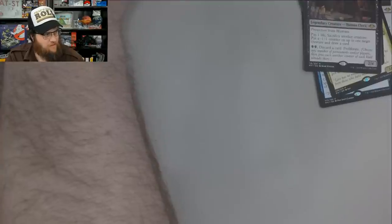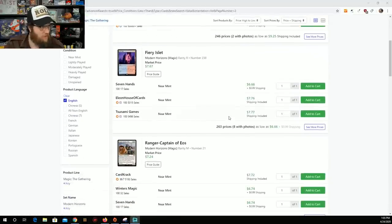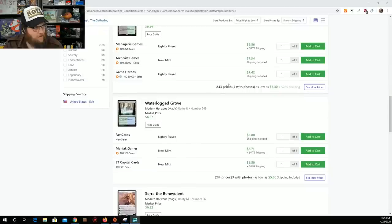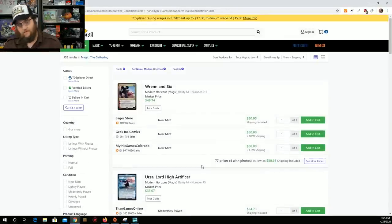Planebound Accomplice. I feel like Seasoned Pyromancer maybe — Unbound Flourishing, that's another Mythic. There's a lot of decent pulls in the set. All the two-color lands are like — Fiery Islet and Sunbaked Canyon are both $9 and $8. Nurturing Peatland, $7. So these lands are $6 to $7 — that's not too bad. Get a couple of those. Echoes of Eons, Force of Vigor — I think we opened that, that's a $5 bill. So we're doing all right.